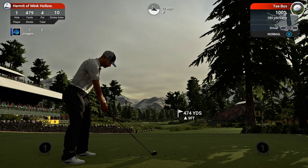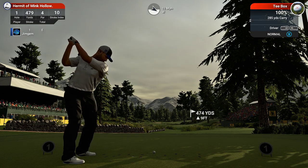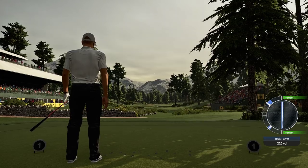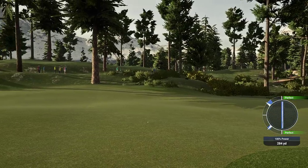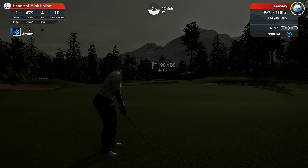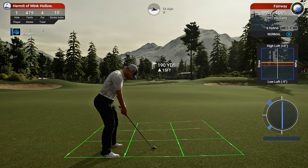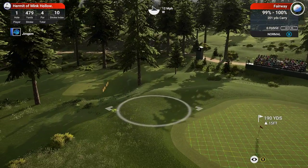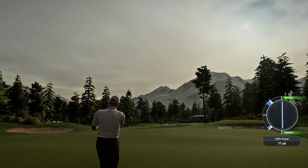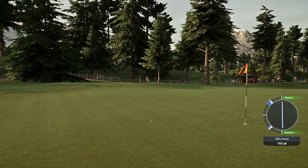Okay, hole one: 479 yards, par four, stroke index 10. We've got a 12 mile an hour wind coming in from the left hand side. We're going to aim down this left hand side — nice drive to start off with. Oh, a bit of a short one, 289 yards — that wind's holding it up. Okay, 190 yards to go, so it's playing around about 195. Going with a six hybrid, put loft on it. That wind is pushing it — that's going to be right at the pin.